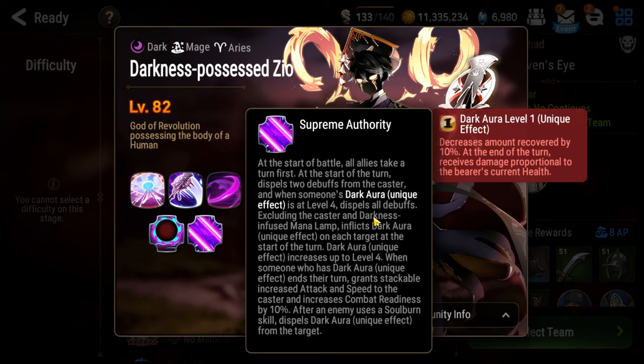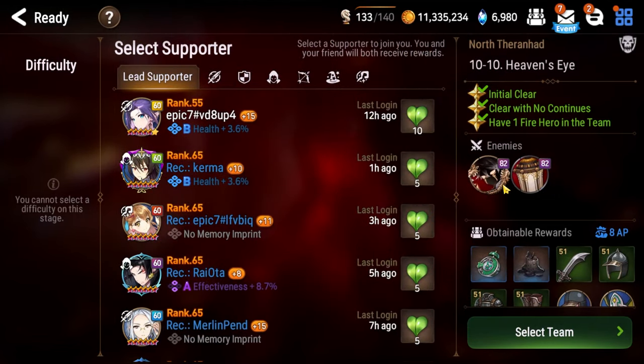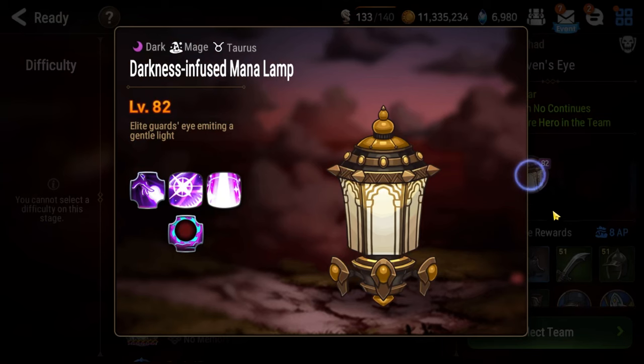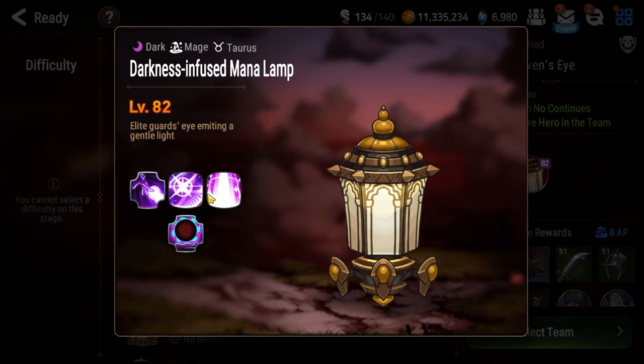It's important to kill the adds before they hit level 4, and get your characters out of level 4 before they die in one hit. How do you get out of Dark Aura level 4? Simply soul burn with the character — having efficient soul burns is the key to this fight. Soul burning resets your Dark Aura level so there's no danger of dying. Now, there's only one encounter here, so there are no stages to build souls. The way to build souls is off of this add: Darkness Infused Mana Land. It has Incomplete Darkness as a unique effect — whenever it gets attacked, you get 3 souls. You can't get souls from counterattacks or extra attacks.